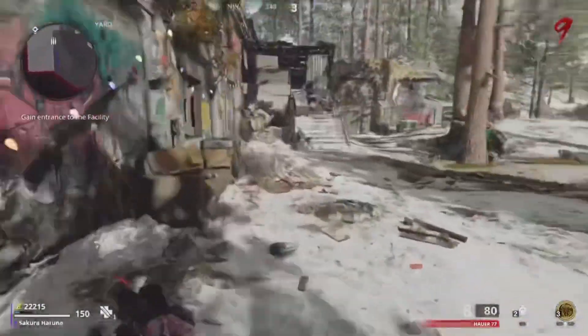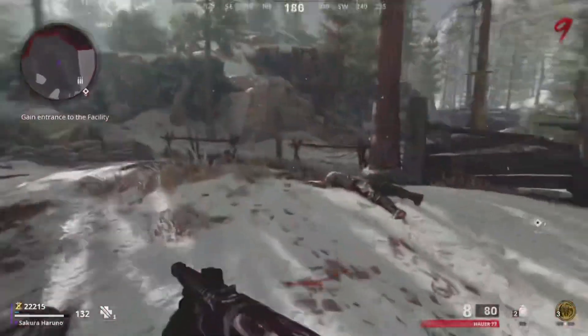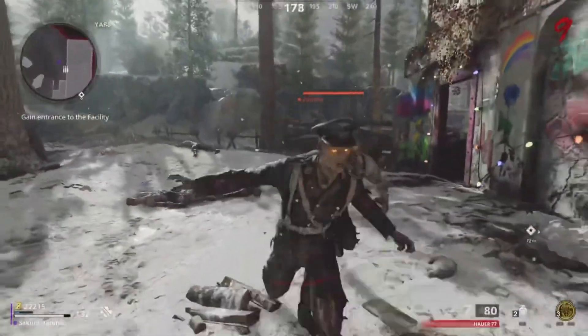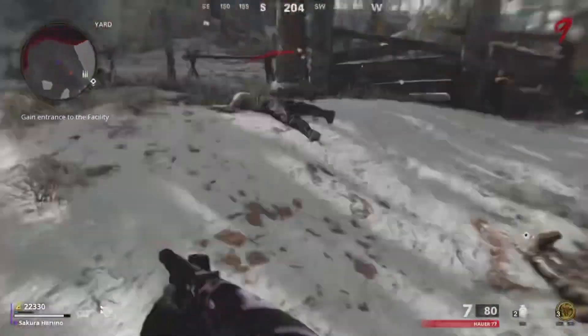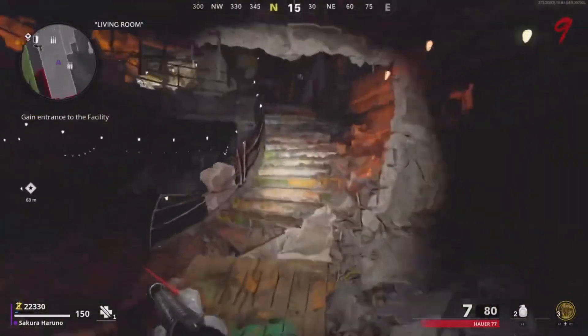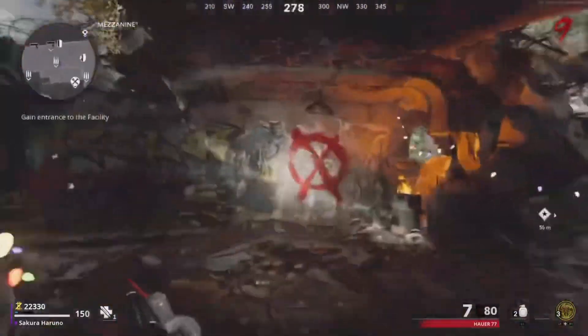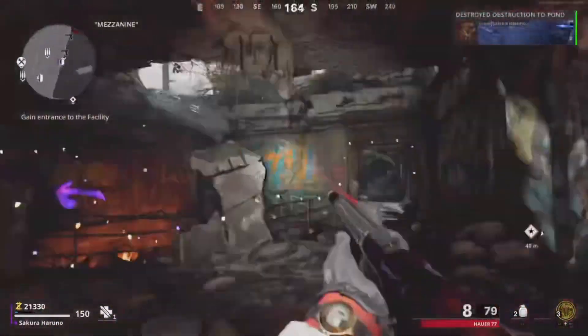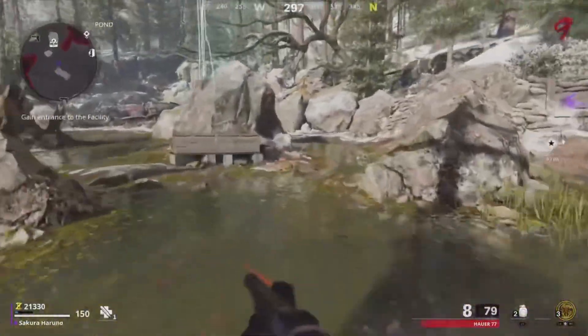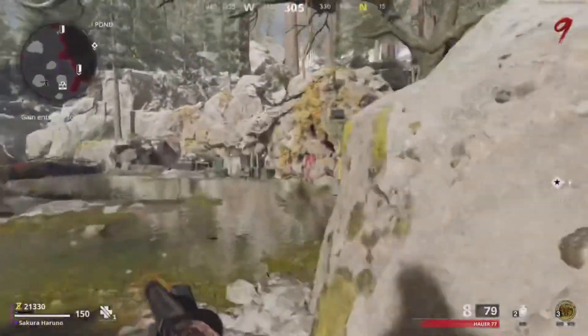Basically what you're gonna need is the Toxic Growth — make sure that's here. Now save one zombie around. Once you do end up saving a zombie, you're gonna head the exact path that I do. Open the doors that I open — open that door, come to the pine area, go straight, then make a right.